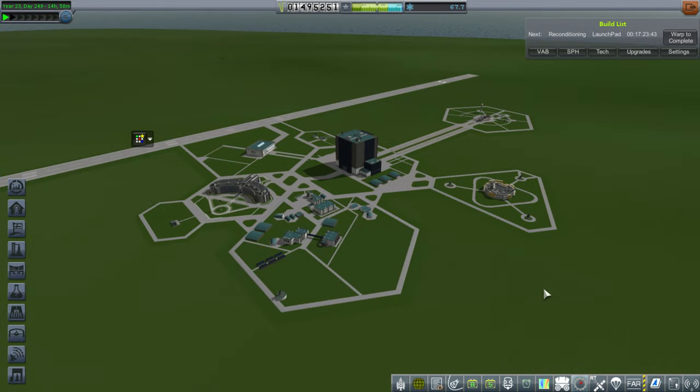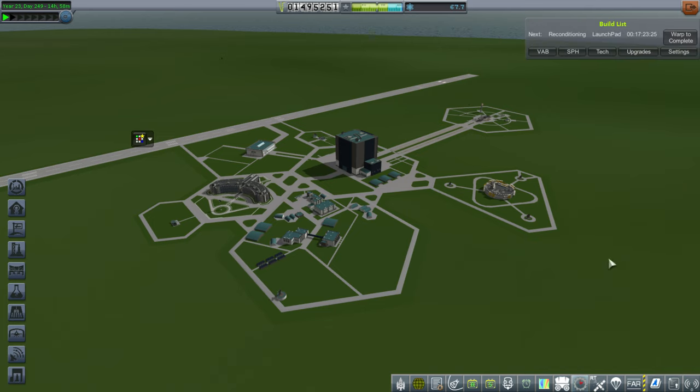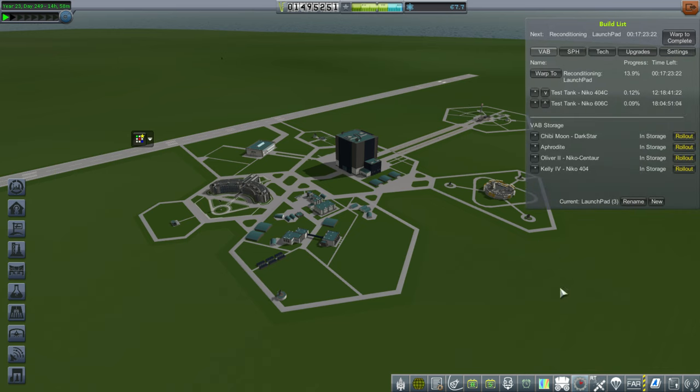Hello everyone and welcome back to my Realism Overhaul series in Kerbal Space Program 1.1.3. In this episode we are going to try and fulfill the crew duration contract of 30 days. We already have two crew members on board our space station, and it looks like the clock is still ticking down even though we're away from them. So that's a good sign, but we'll probably be time warping with them while focused on the space station just to make sure that it gets fulfilled.